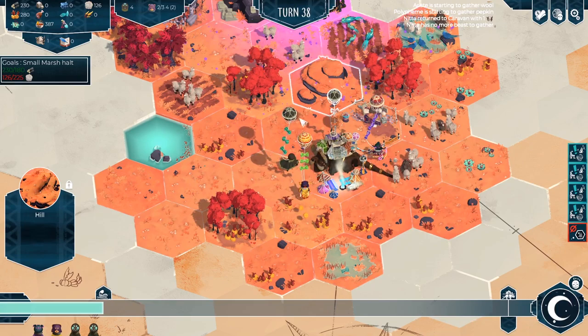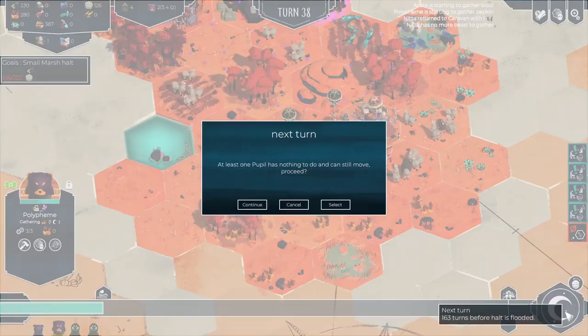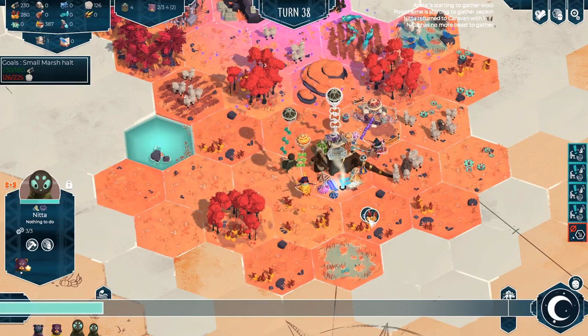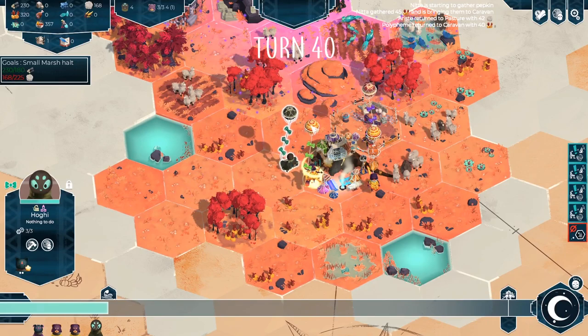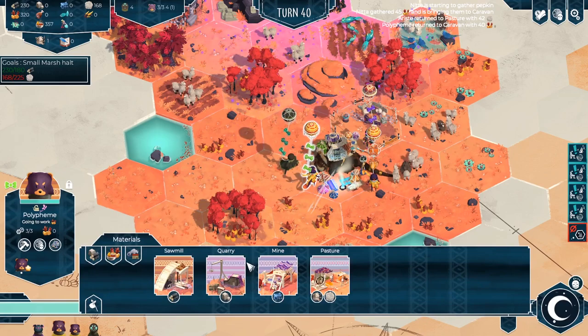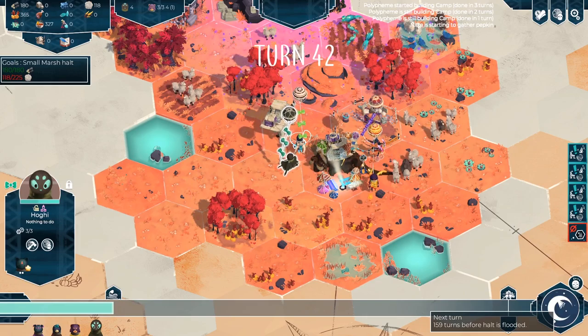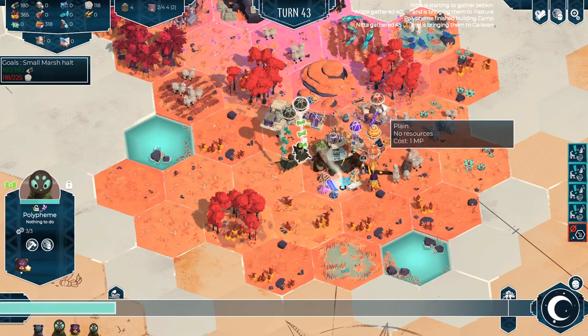I'm going to take Polyphene off gathering duties once they've actually returned. Now we can build the camp — you can only build these adjacent to the caravan on an empty square. So that means all four people now have a place to sleep, which means we can use all four people, which is very good news indeed.